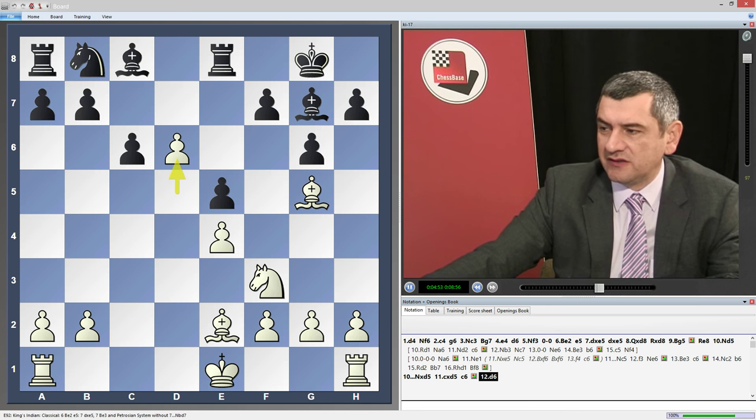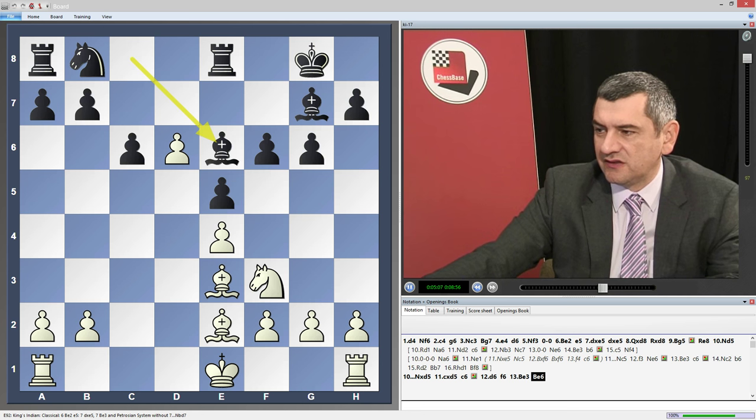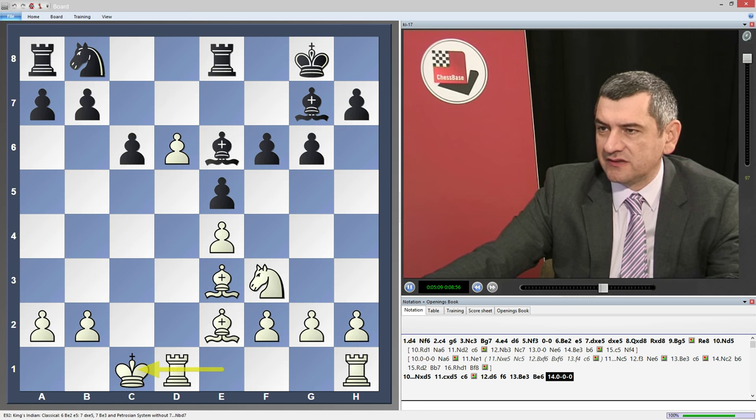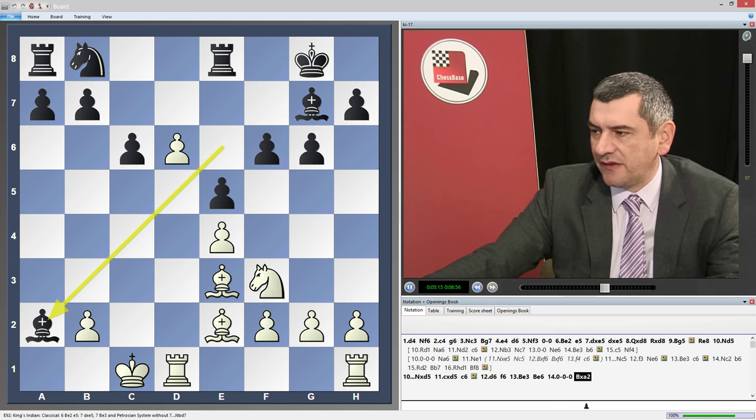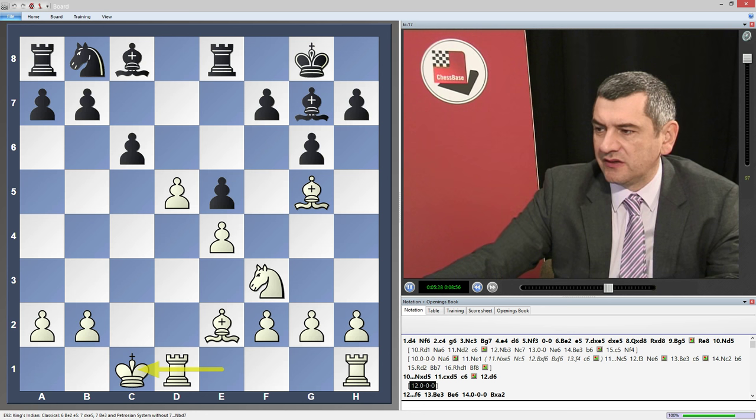First we check d6. In the beginning it looks like a strong pawn, but later we realize that this pawn is condemned to be eaten. Let's say Be3, Be6, long castle — already we can even take the pawn on e2, so this d6 is pointless. Long castle immediately — here we have two choices, both are very good: f6 and h6.